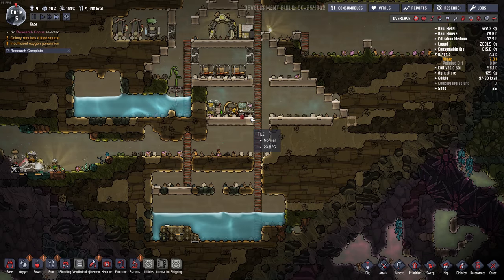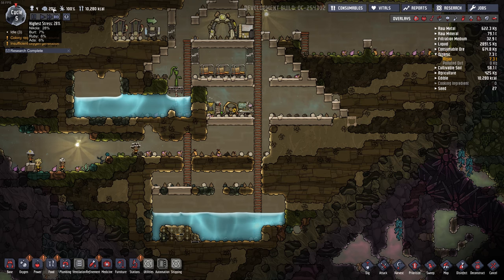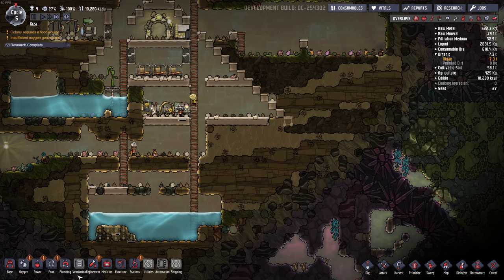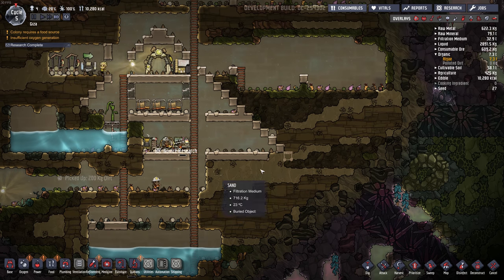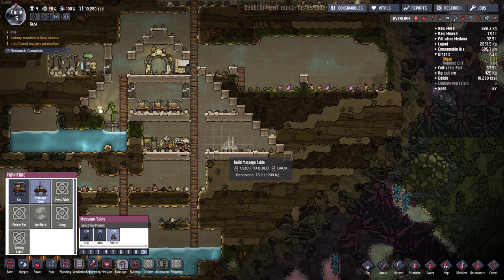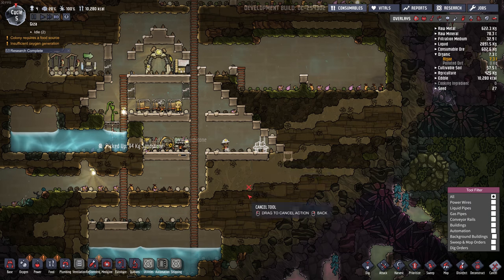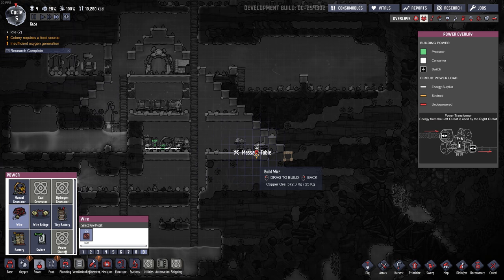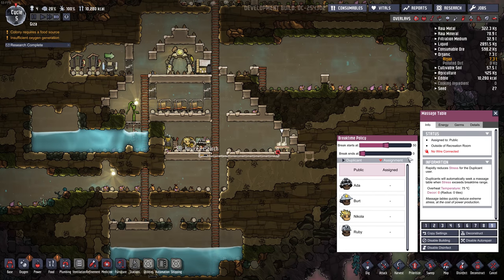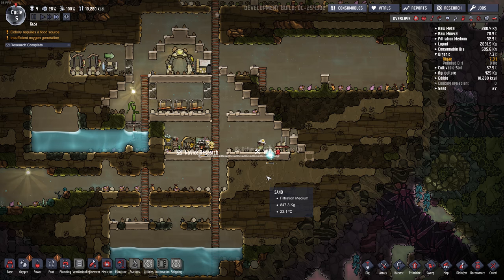We could put some mealwood in. Let's get the next research going — plumbing. It's going pretty fast. We got a pretty high learner. Stress is actually going up too. Okay, let's build a massage table. Oh, we only have three beds — so many things to do. Massage table — we'll put it in here. Let's do two, actually one's good. Hook that up, make that priority nine. And let's get them on the table early so stress doesn't build up.